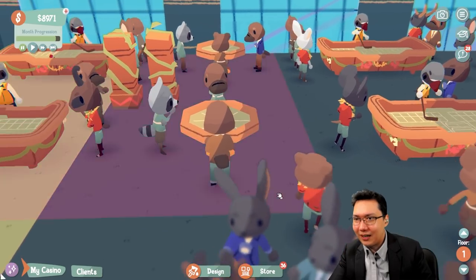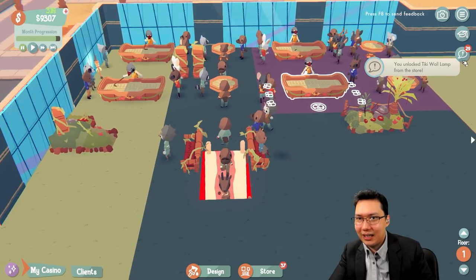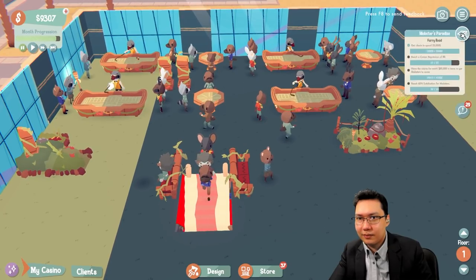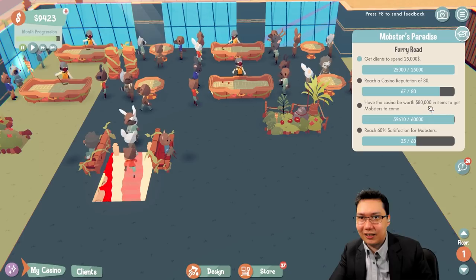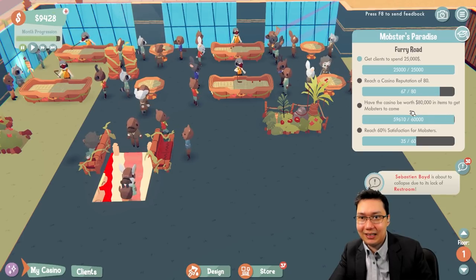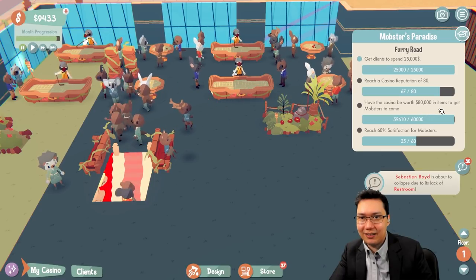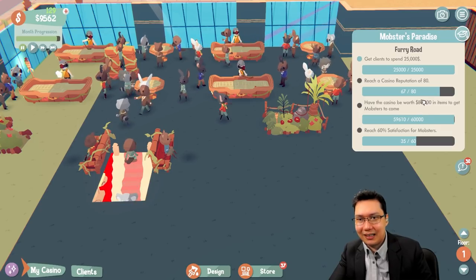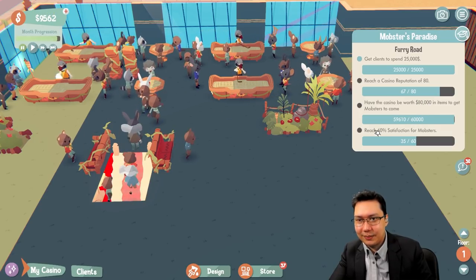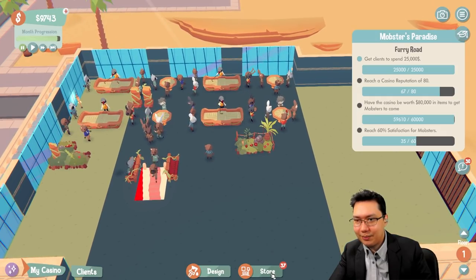So far the games have unlocked the Tiki wall lamp from the store. We've reached the tourist satisfaction goal and are now going for a casino reputation of 80 and having the casino be worth $60,000 in items to get the mobsters to come, plus 60% satisfaction for mobsters.